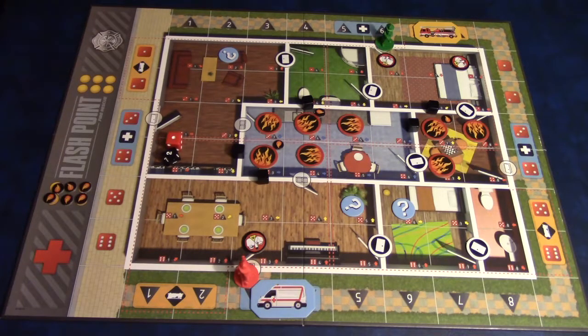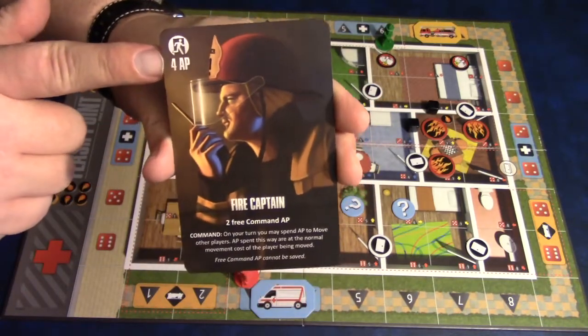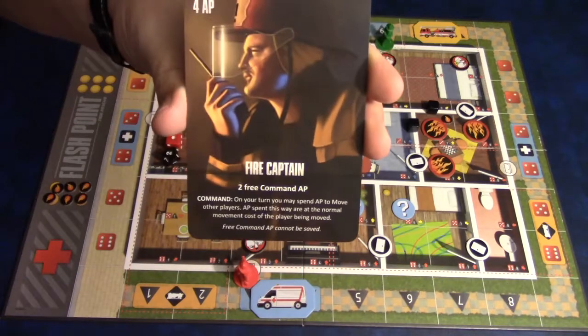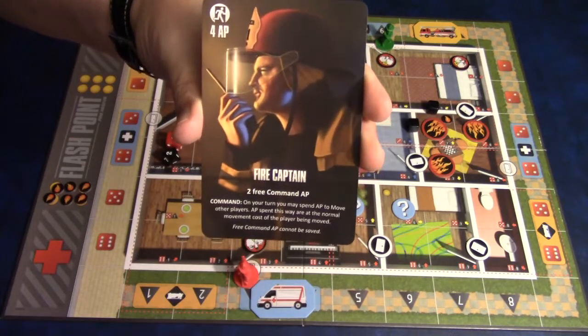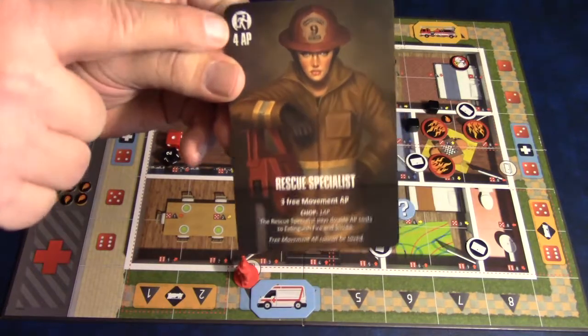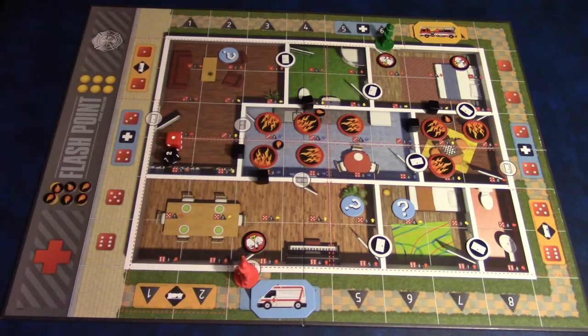You'll decide who goes first and then start using your action points. Each player begins the game with four action points. Depending on what your special ability is, you may get less or more. Those are denoted on your card — the regular action points you can take plus whatever your special ability grants. For example, the fire captain can command another player using two action points. The rescue specialist has four regular action points but also gets three free movement action points.